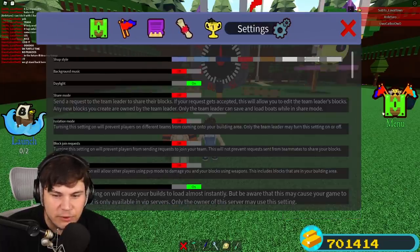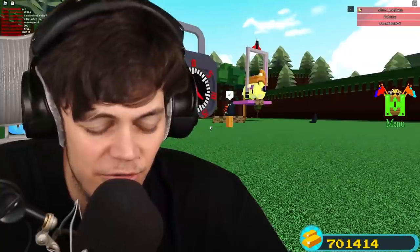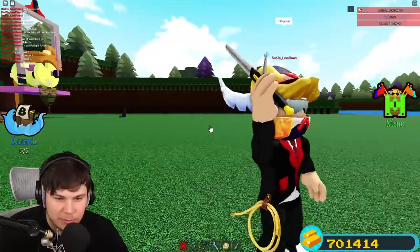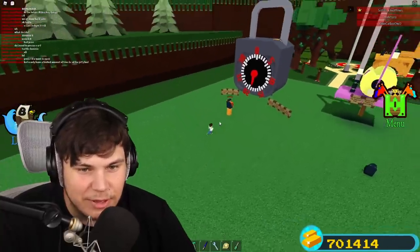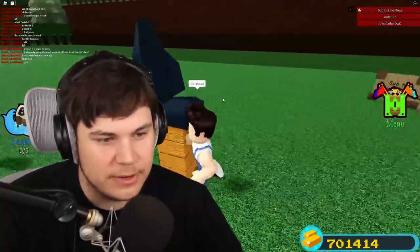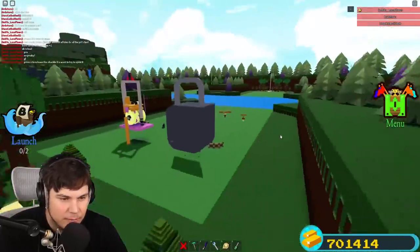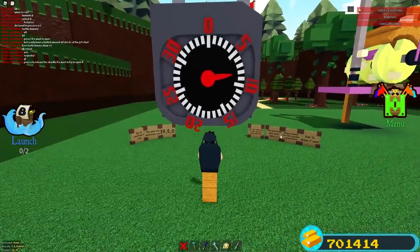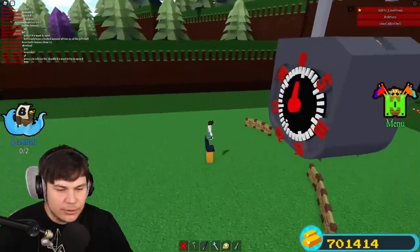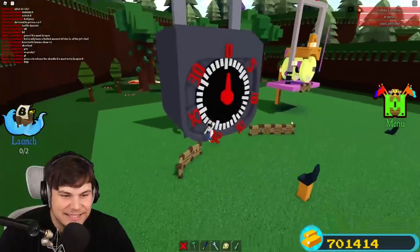My friend Turtle is gonna try to unlock this thing - let's see how hard it is for someone who doesn't know how to do it. He's just messing it up. What do you do? It's easy! Turtle, dummy. Let the professional do what he does best - professional lock picker Jesse TC. 19, bang, five, bang - all the way around to five, then all the way forward to zero - boom, yes! There you go, that's how it's done!